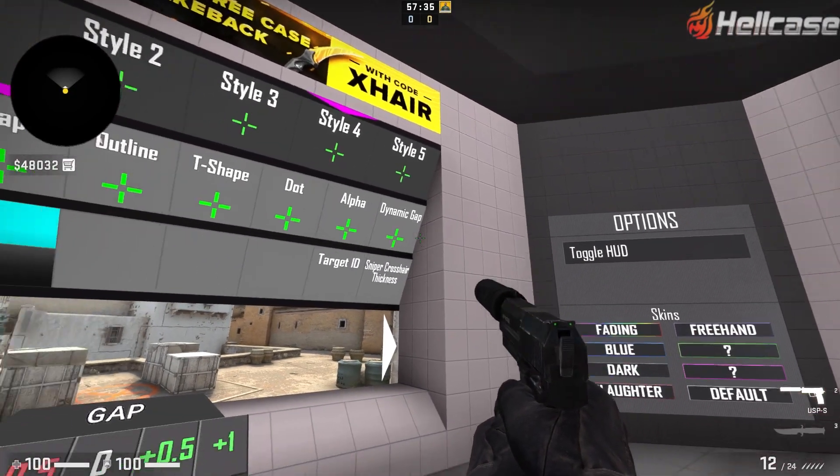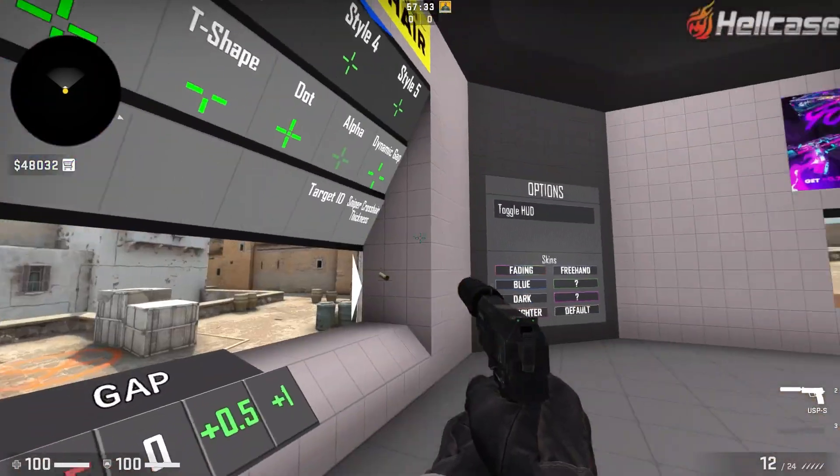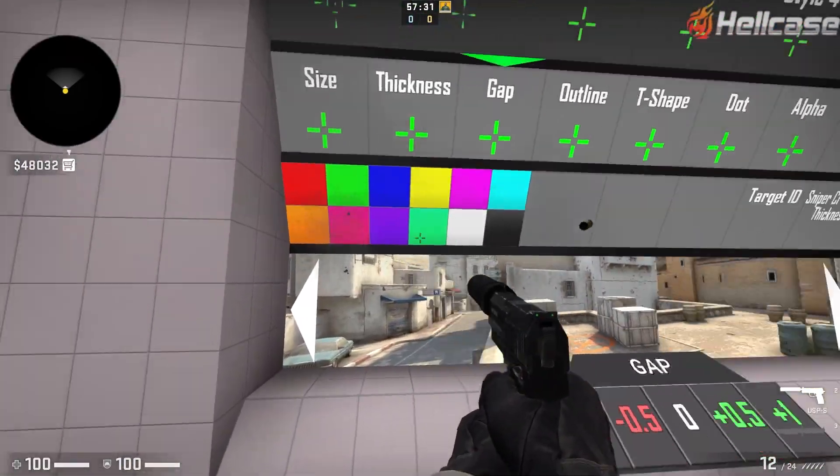Basically every single thing about your crosshair is editable in here. You can also change the colour — you want it blue, pink, whatever you like.